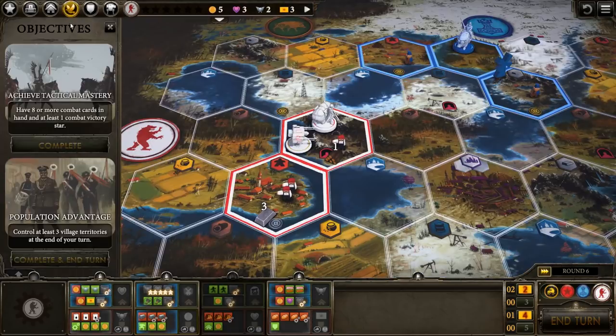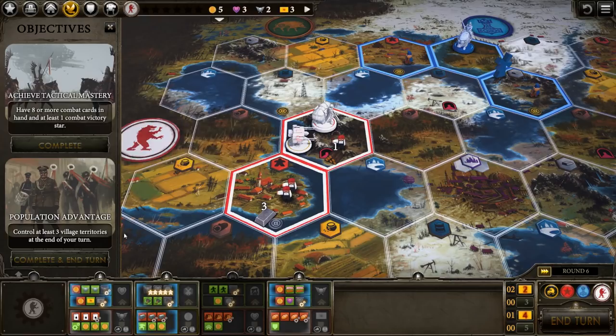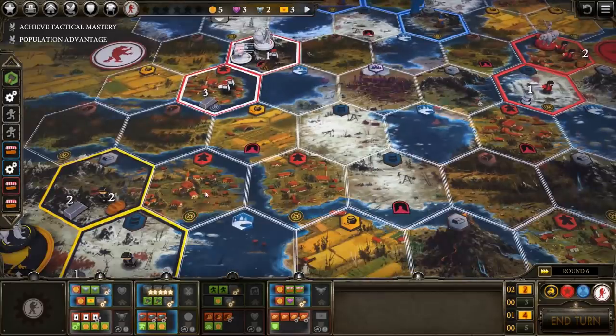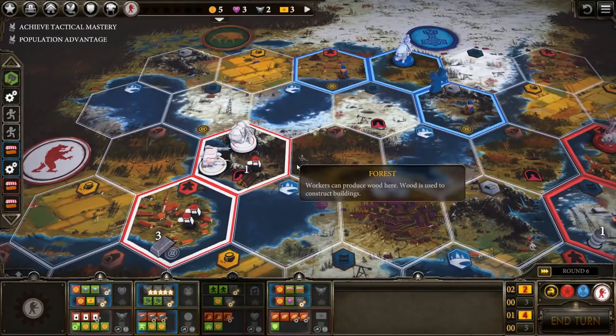One thing we haven't looked at yet is what our secret objective cards are. We have two available — these are random, they change every time, everyone's got something different. We can only complete one of them for a star. If you're playing Saxony, you can complete both and gain two stars from it. Number one: achieve tactical mastery — have eight or more combat cards in your hand and at least one combat victory star. That should be relatively easy. Number two: population advantage — control at least three village territories by the end of our turn. We've got one right now, and there's a village here and one here and here, so it might be a little awkward.